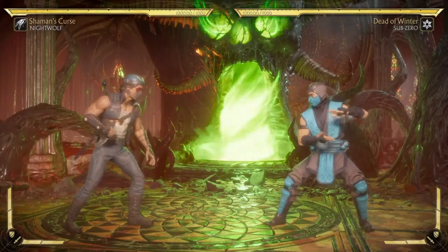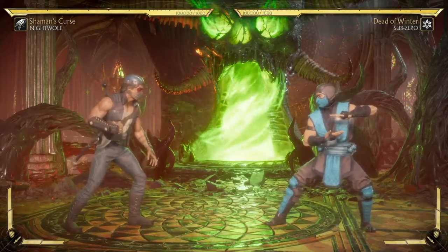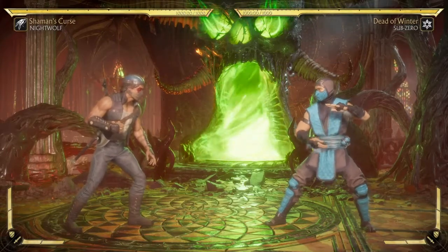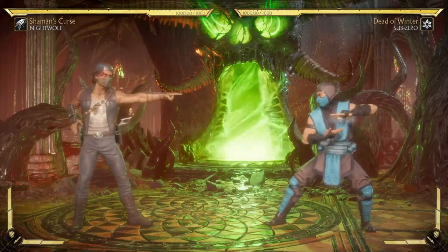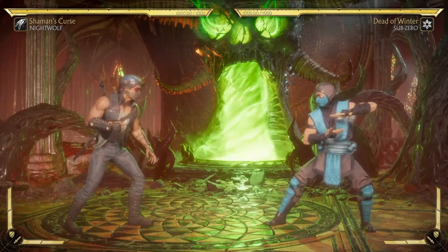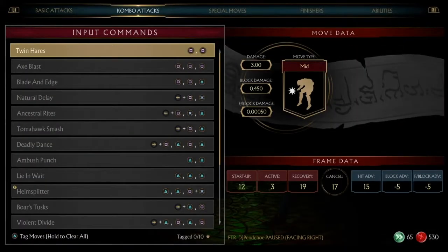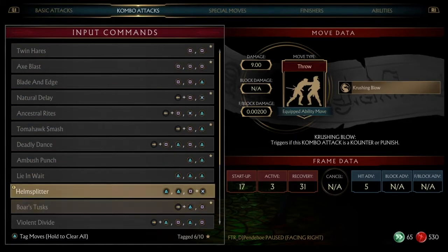Shaman's Curse — this was my variation before I made Grey Wolf Sif. When customs first came out, nobody was really using Nightwolf, and swear nobody was using spirit tracks with tomahawk swing except for me. I'm the only one who discovered what that move really does and that it's the best pairing for Nightwolf because you get that armor break. Anyway, same combos apply, but let me put up the Shaman's Curse moves.